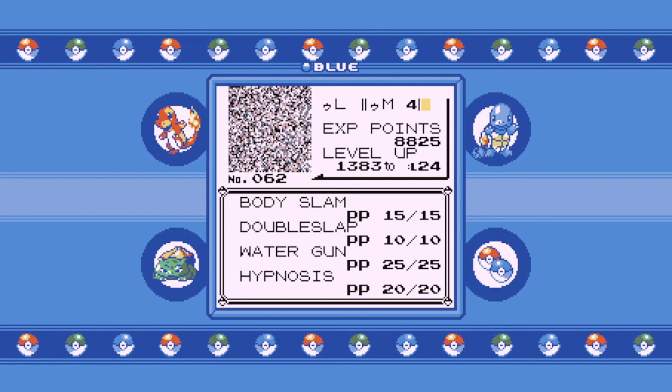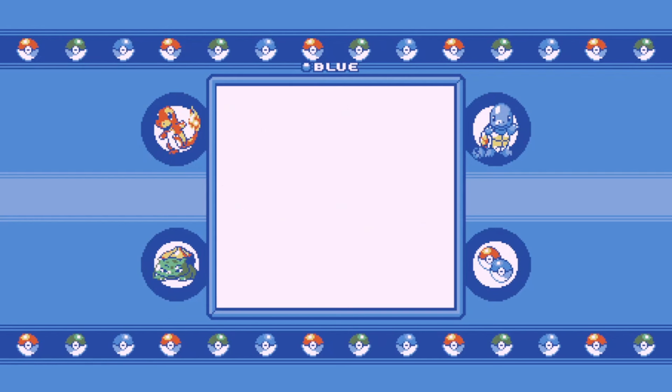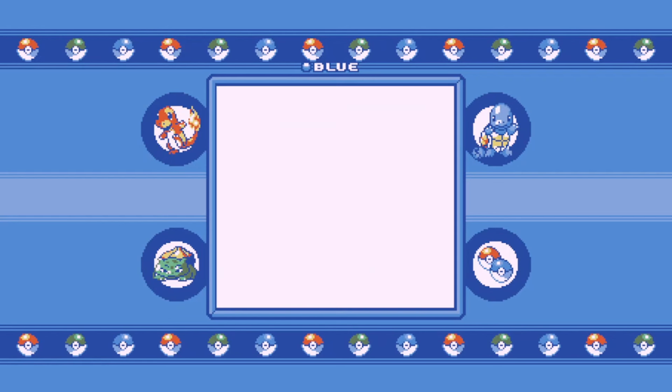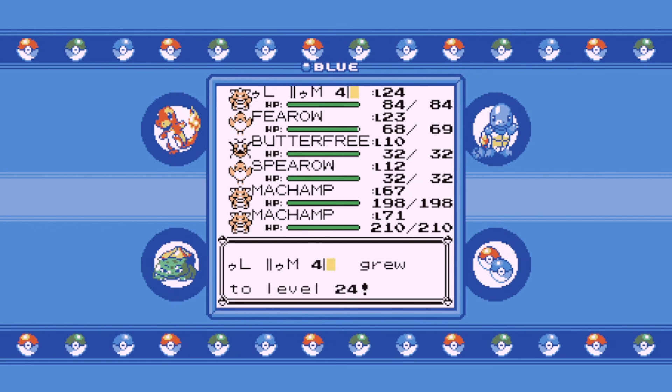Once you have that, make your way to this location, because this is like the immunity zone for super glitch - one of many, actually - because of the terminating characters on screen.